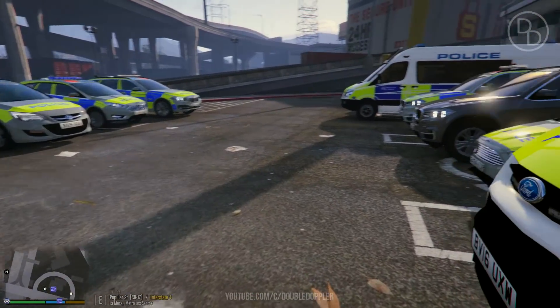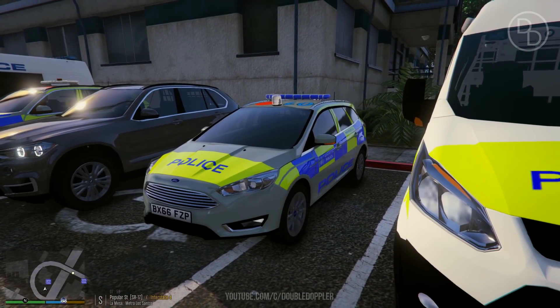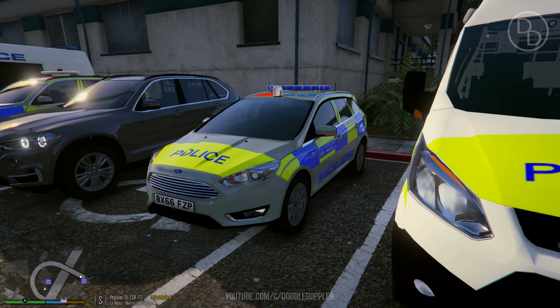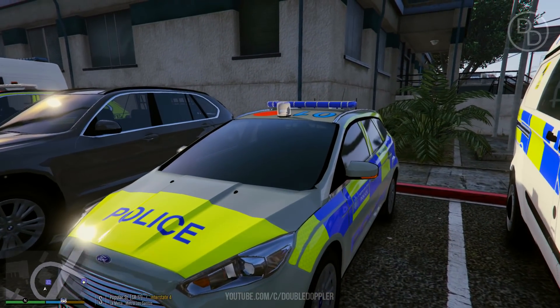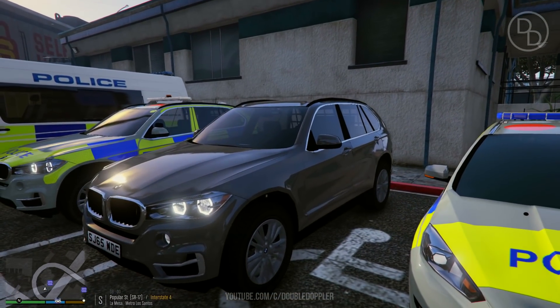Next to the station van, we have the Parks response car. It's basically one of the Focus patrol cars I showed you earlier, but it's got a little beacon on the top. I'll show you it right now — it's a very bright beacon, you can use it as an extra spotlight.